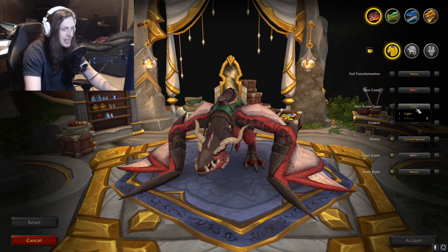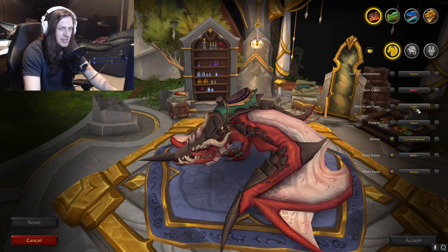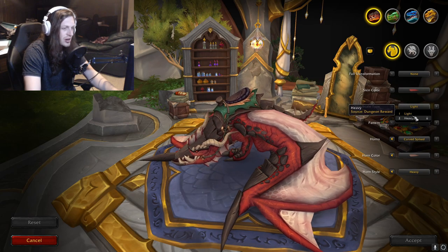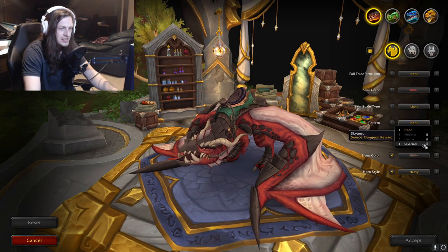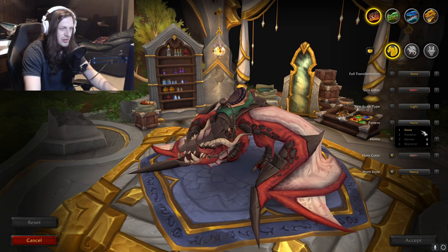Next we've got skin scale type — we have lighter and heavy. It's on the top ring of the wings and the arms and legs. It looks like a pattern. We have Predator, Harrier, and Sky Terror. That looks pretty cool — you can kind of see it go across the body.